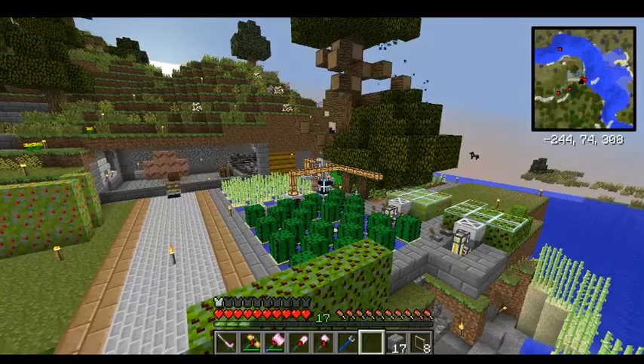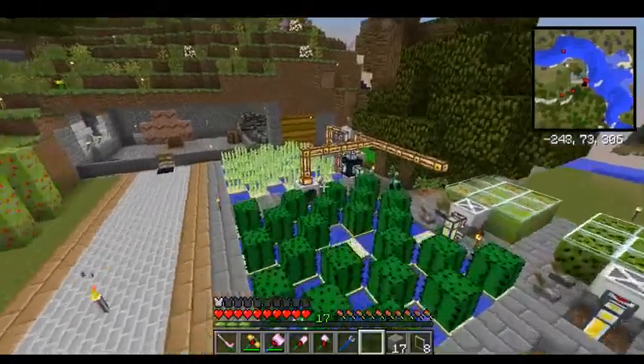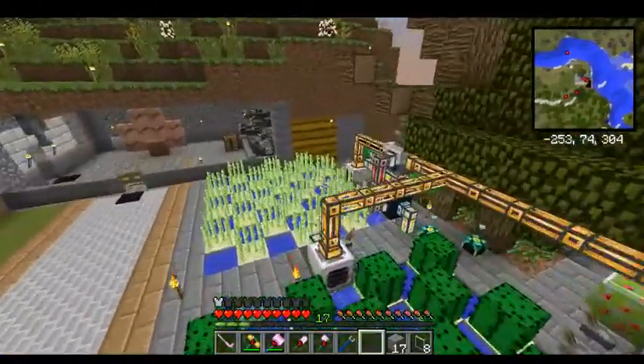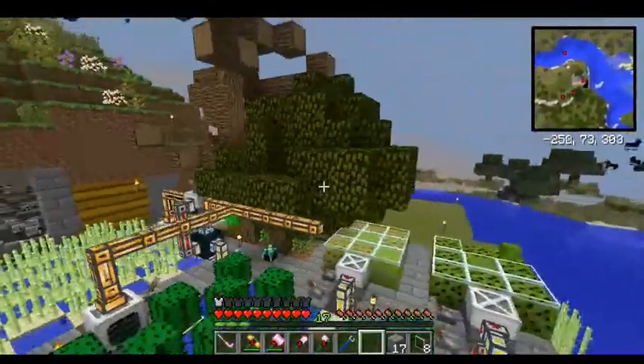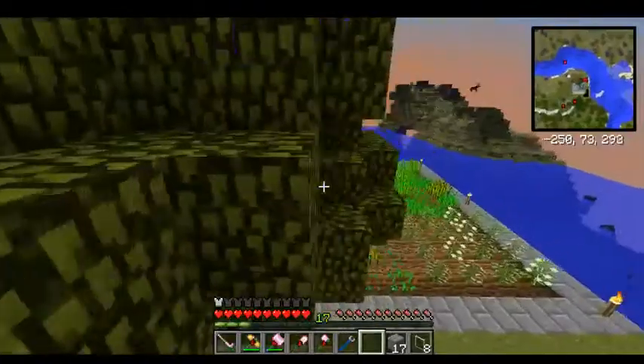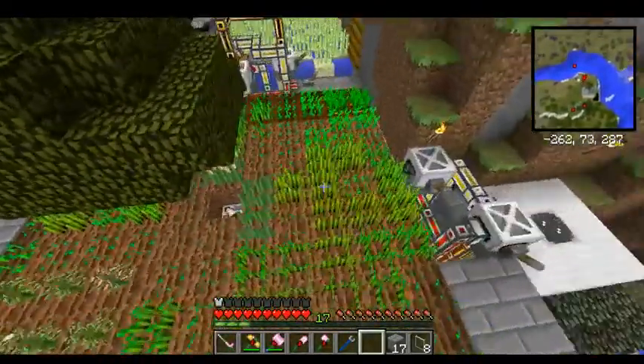I wanted to show my base so far and what I've got going on. I've got a cactus auto farm, a sugar cane auto farm, and I have trees and cotton and wheat and barley.